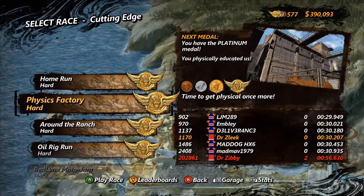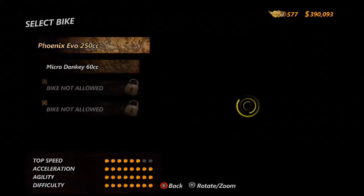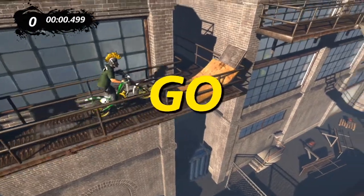Hey everyone, Dr. Zlik here. Today we're looking at Physics Factory, the hard track for Trials of Evolution. We'll be using the Phoenix on this track as we will with most hard tracks. This track is very difficult and annoying in certain ways. There are ways to get platinum that are a lot more simple, but I'll show you the ways to get the best time as I do in my replay.